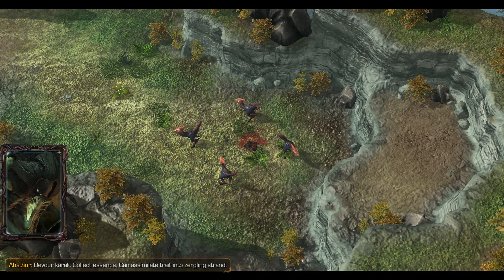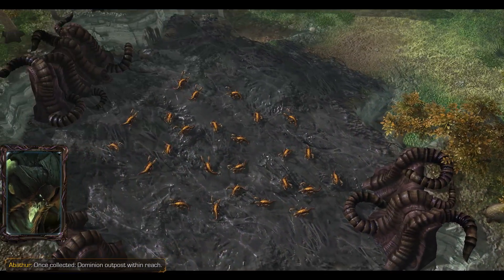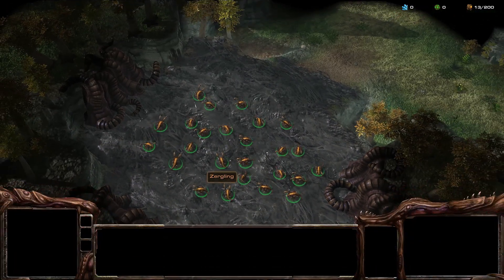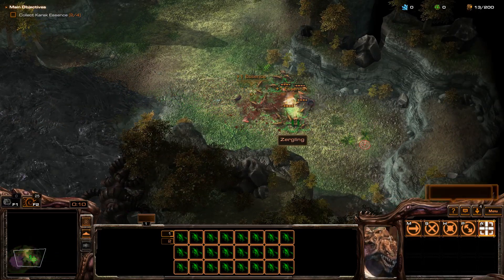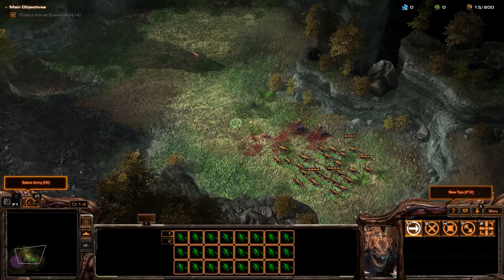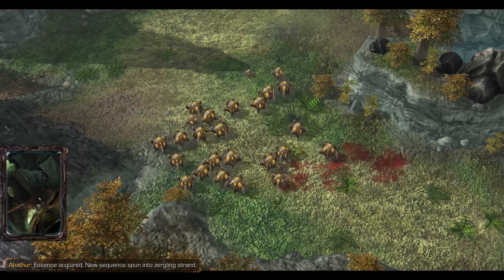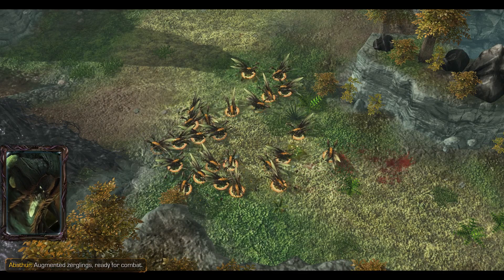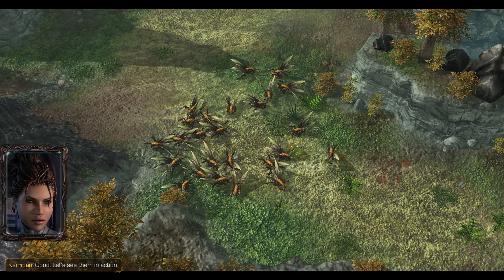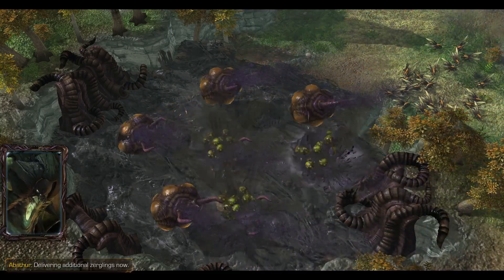Collect essence. Can assimilate trait into zergling strand. Once collected, Dominion outpost within reach. Essence acquired. New sequence spun into zergling strand. Augmented zerglings ready for combat. Good. Let's see them in action. Delivering additional zerglings now.